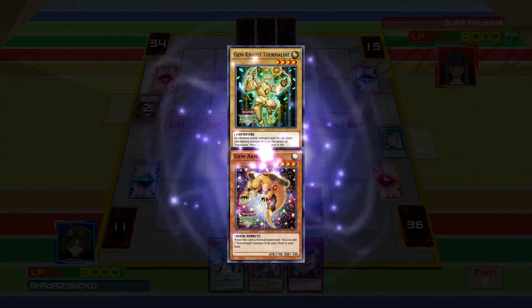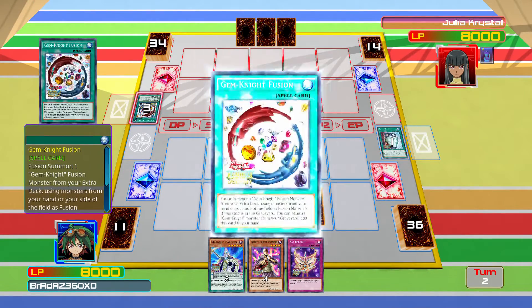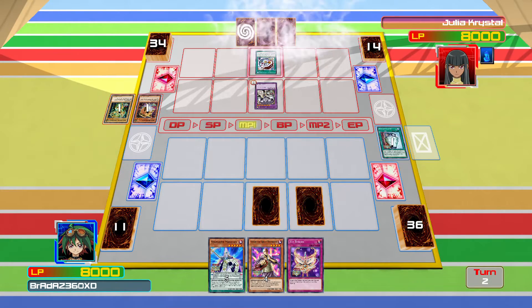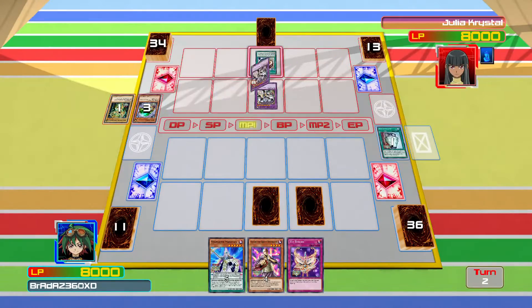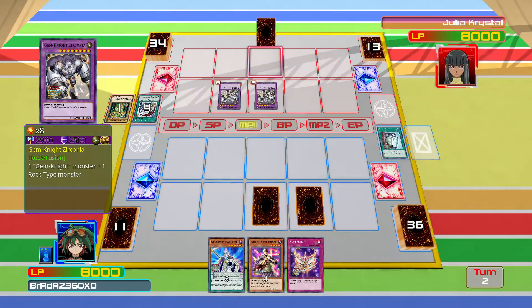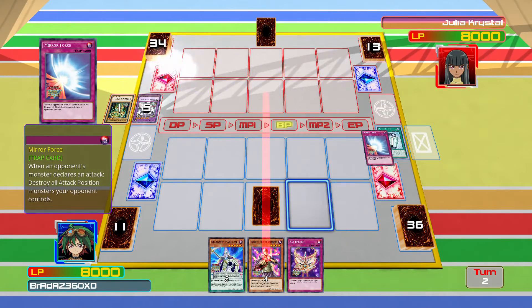Gem Knight Zirconia again. She brings it back to her hand and activates it again. Obviously right now she can still do that again — she could fusion summon with the card in hand, but she won't. Let's activate Mirror Force instead just to blow up her field, because we're very nice people. And she'll set one card face down.